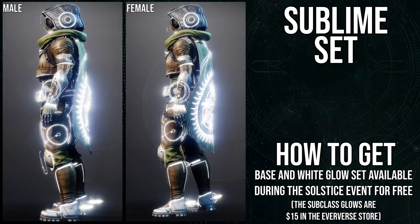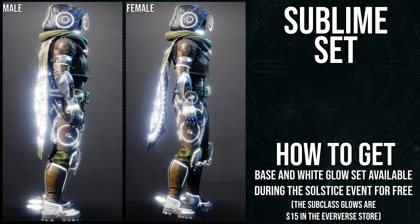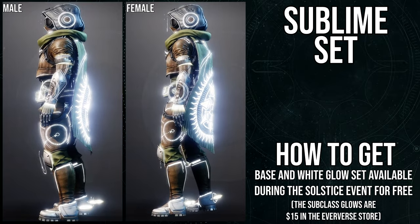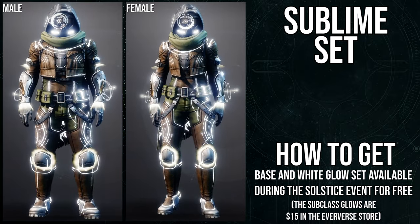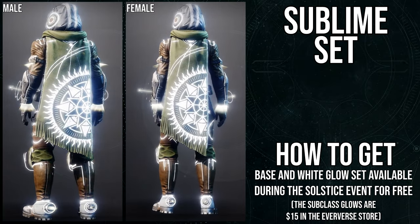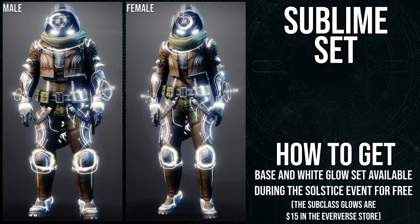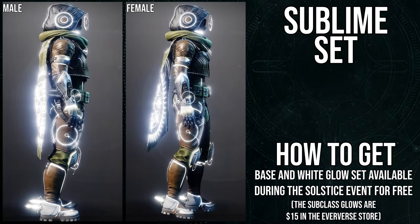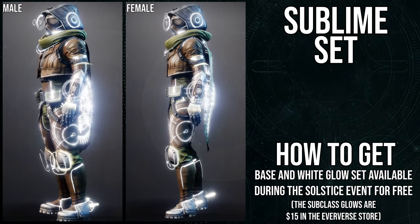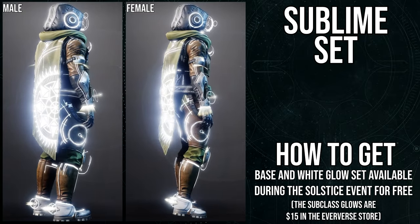In order to obtain this again — the base and white glow set is available during the social event for free, so you don't have to buy this. If you just want the armor without a glow, all you have to do is talk to Eva and she'll get you started on the path to get this armor. Granted it is a little annoying to get this armor, but it is relatively straightforward — all you have to do is complete some bounty-like activities. I was able to get it done within a day for each class.